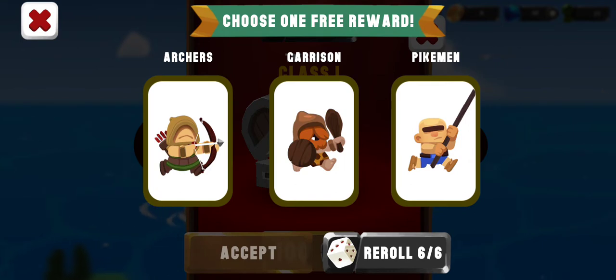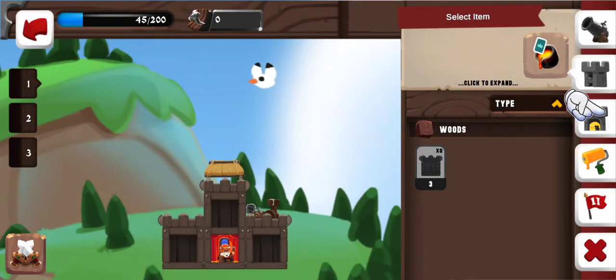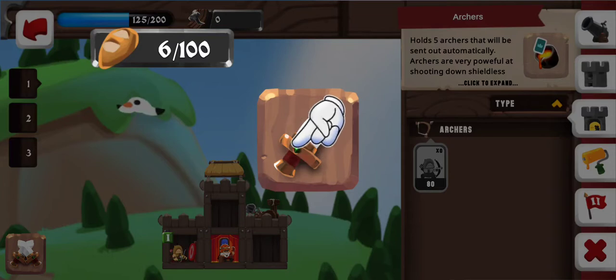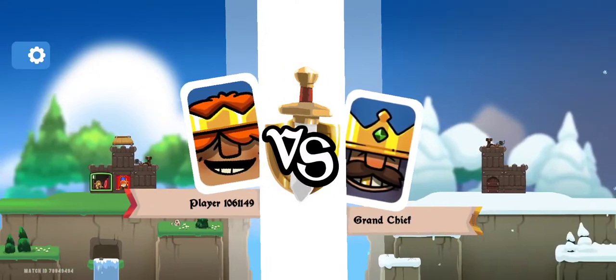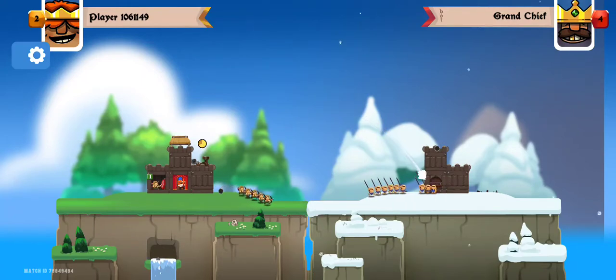Looks like I got three cards — or not cards. One free reward, so I can choose basically somebody to help me out in battle. I'm going to go with the archers. I feel like range is probably best for something like this off the bat. It wants me to extend — those are showing me who's in the buildings, I see. So I get to put my archer in there, because the archers are going to be able to start shooting at them from a distance, I would like to assume.